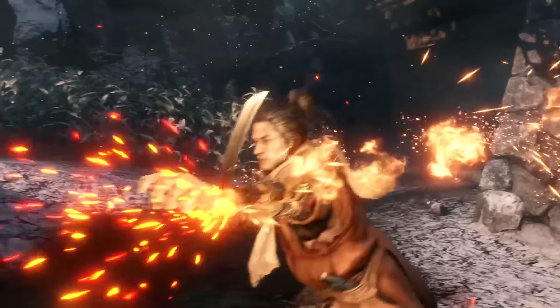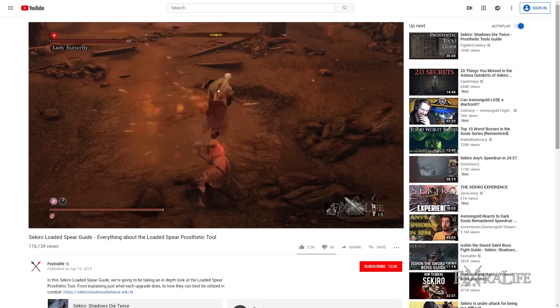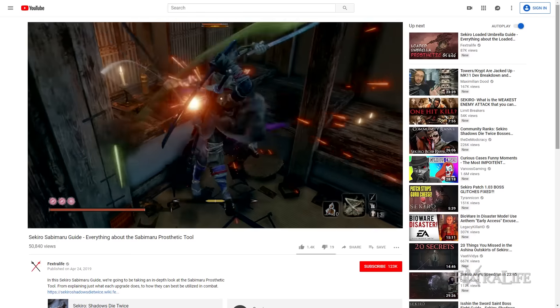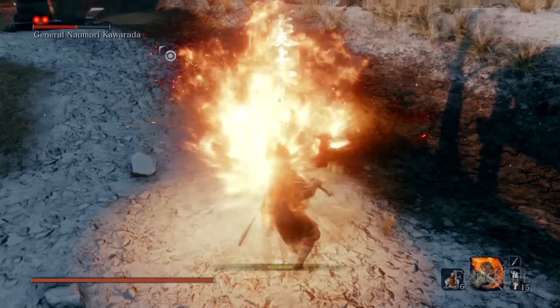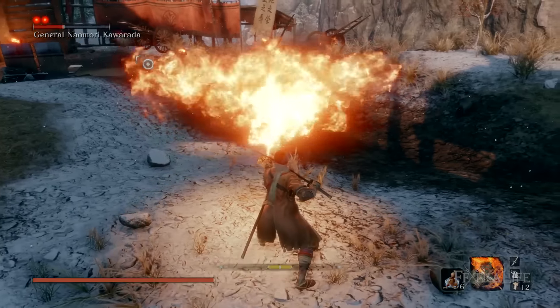In this Sekiro Shadows Die Twice guide, we are going to be taking an in-depth look at the Flame Vent Prosthetic Tool. This is the fifth of 10 such guides, exploring every facet of these — from explaining just what each upgrade does to how these can best be utilized in combat. I have decided to do the Flame Vent next due to the recent patch.